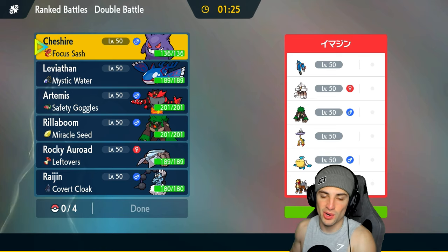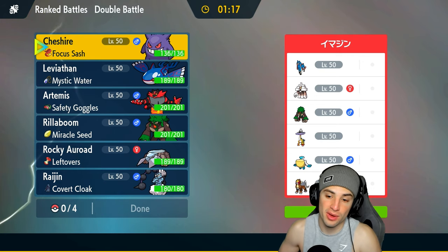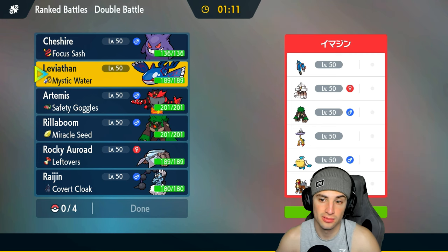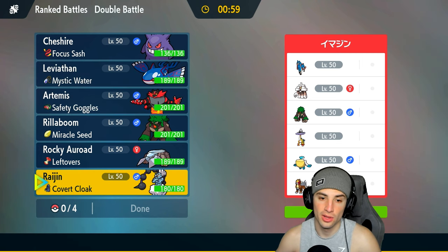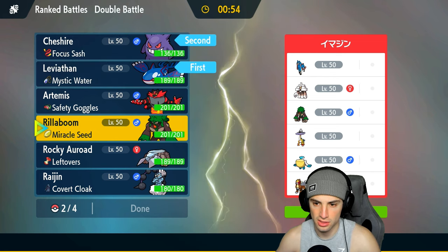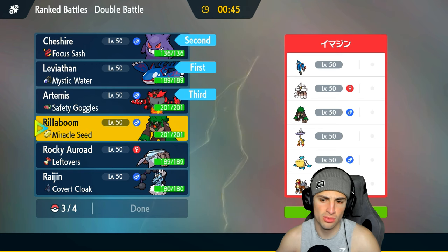Moving on to match number two, going up against a Zacian team. They have Garganacl, Rillaboom, Raging Bolt, Pelipper, and Entei. Their only weather control is Pelipper, so we might as well lead Kyogre. Thinking Kyogre and Gengar for the lead — if they lead Rillaboom we can Terastallize Kyogre into Dragon typing. In the back end I'll go Incineroar and maybe Avalugg, since Raging Bolt gave us a problem last game and Avalugg has Ice Spinner, Wide Guard, and Body Press.